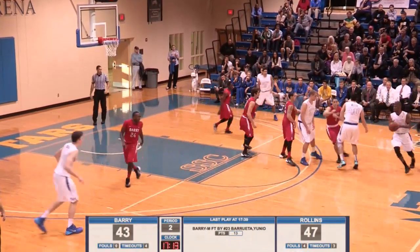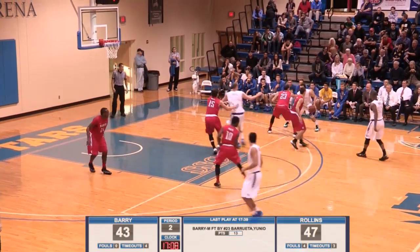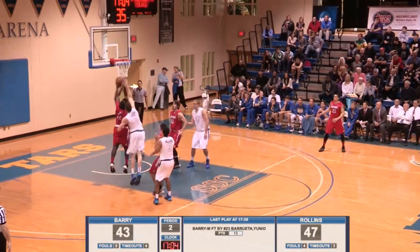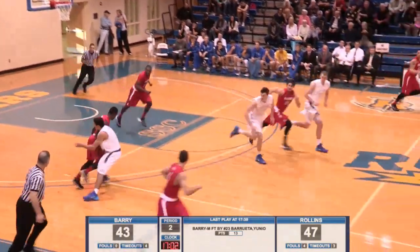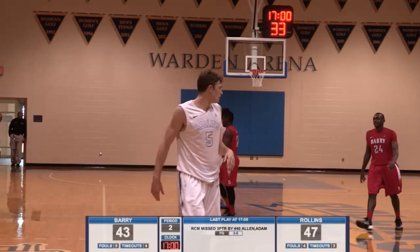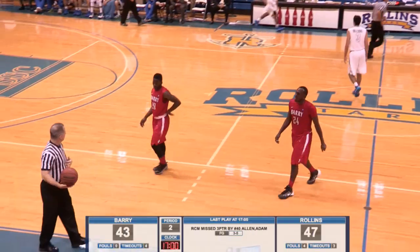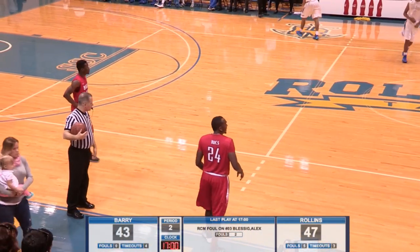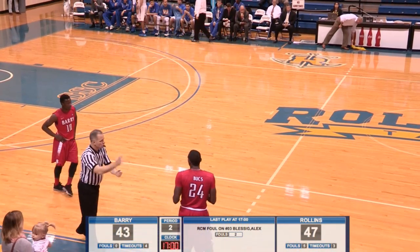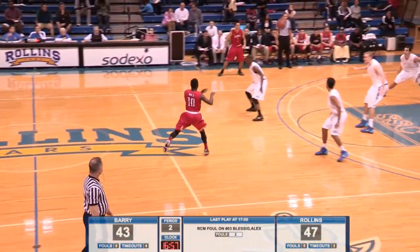Adam Allen top of the key, hands it off to Mitch Woods, now sets a screen for Blessing, now gets it back to Allen. Allen thinks about three, now will jack a three — it's going to be long, and the shot clock going off. And here is a foul by Blessing. As he does not get the charge call — Derek Hill ran into him and they said he was not set. That will be already the fifth foul on Rollins in three minutes. Five team fouls for Rollins. Zero — none yet on Barry. Adam Allen tips the ball and saves it on that lob pass. And now that ball is tipped again — Farrell will get it. And now the Tars will lose it out of bounds. Rollins just loose as heck with the basketball — Barry picking up all over the court with pressure.